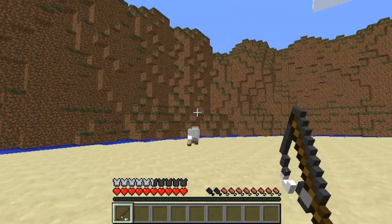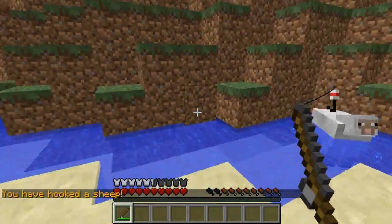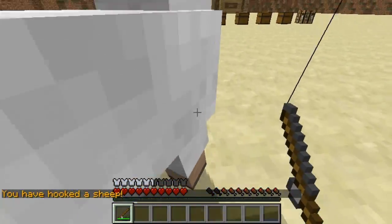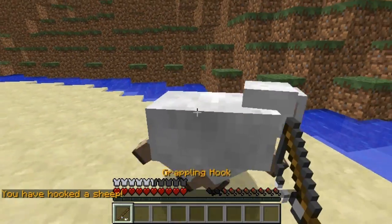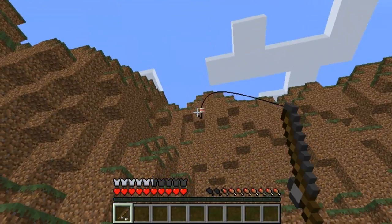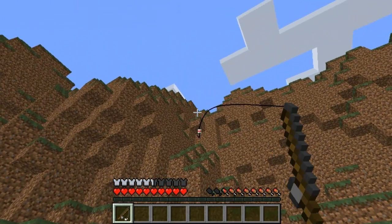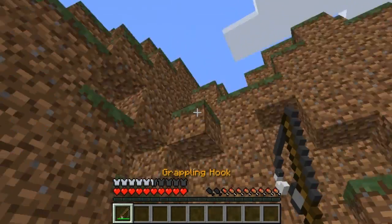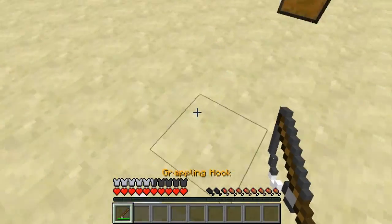I've got 94 uses left so I can actually fly up the mountain with this if I wanted to. For this purpose I'll climb up and then try and fling the sheep up. All I do is right click and I have to try and get it to land on top of a block for it to work. As you can see it will fling me up there — it doesn't teleport you, it actually flings you with velocity, so it's a really good way of doing it.